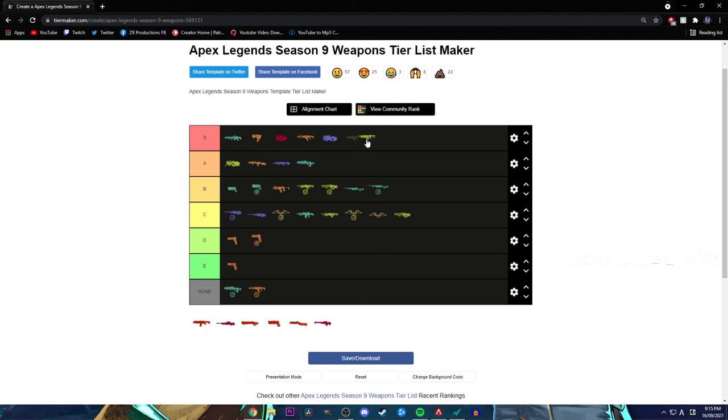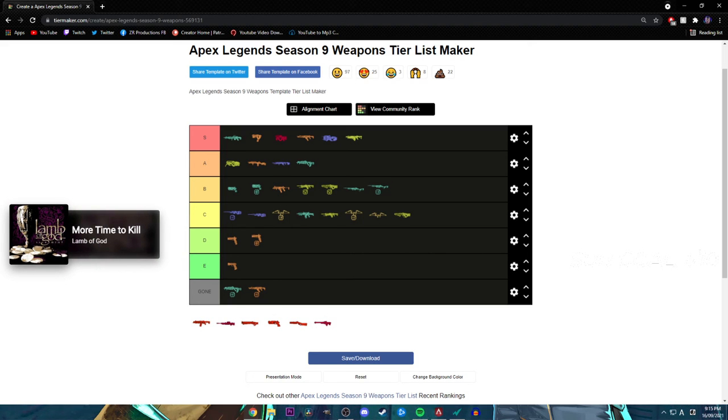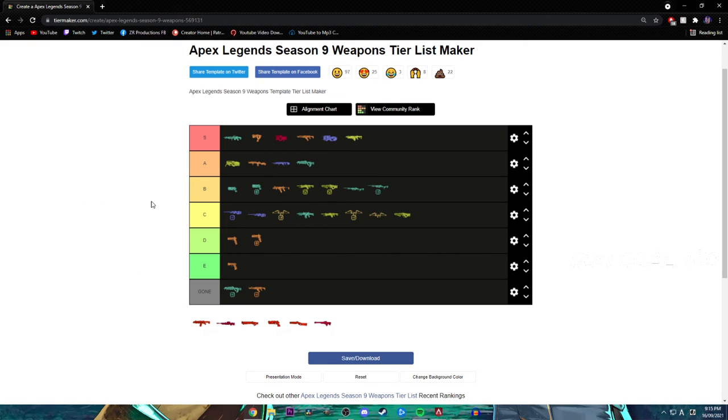The Volt — my favorite energy gun. I'll put it S tier. I know some people will say it's too high, but it's an S tier gun. I love using it. It's the better version of the R-9 and because it hits mid range too, you can use it like a 301 — except not quite as far — and it still does 14 or 15 damage a shot. I've gotten really used to using it, so that's why it's S tier for me.